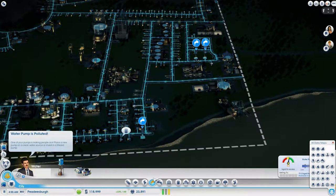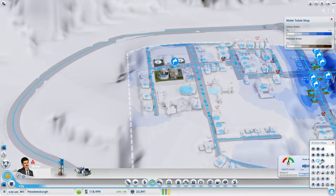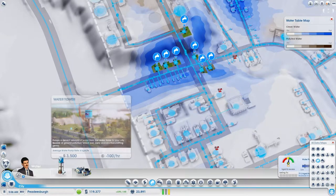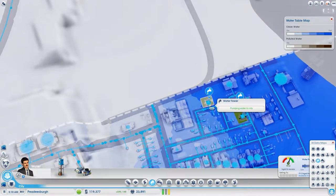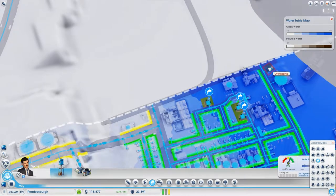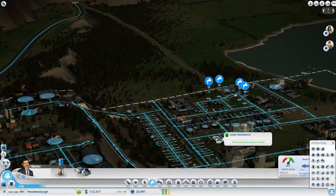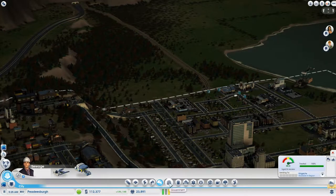There's a problem with water again. Let's look at our water table. I'm just going to stick another one of these water pumps — why not, right? This is a nice snap point. I'll put two down. There we go — that gives us a little bit of breathing room again. Let's snap out of the water view. Power, water, sewage is great — we have more sewage than we know what to do with.